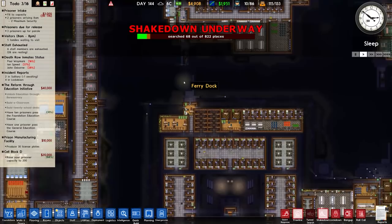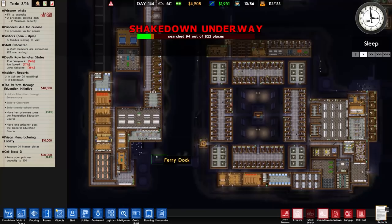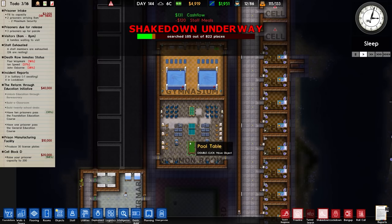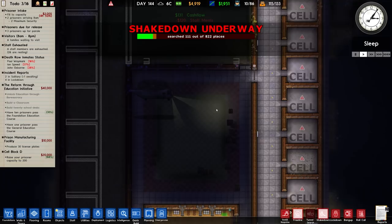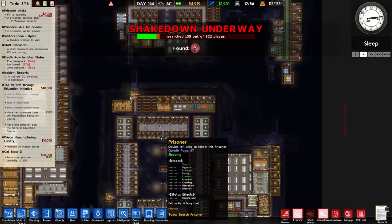Welcome back to Prison Architect. In the previous episode we fixed, albeit temporarily, the transport ferries, mainly between the Supermax and High Risk Island. We also hired and fired as necessary, built some more stuff on the left-hand side with the common room, gymnasium, and yards. We had a couple of big fights and one attempted escape because of some alterations we made, but it's a case of needs must.